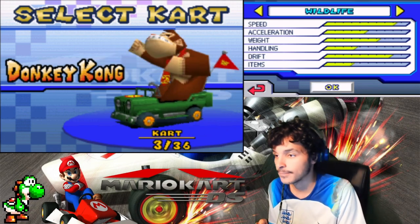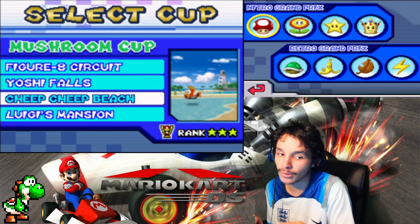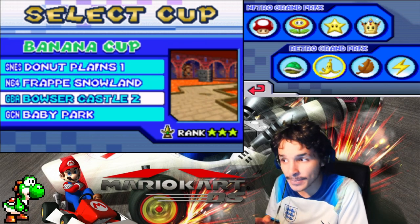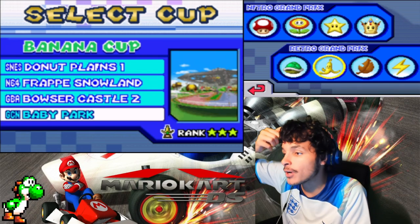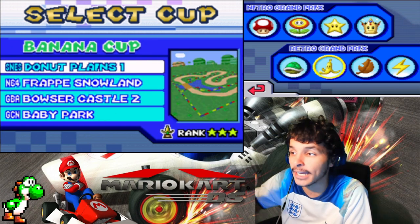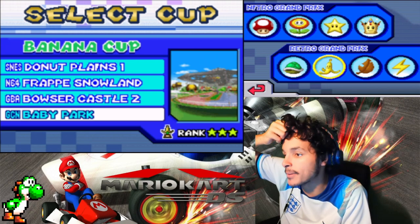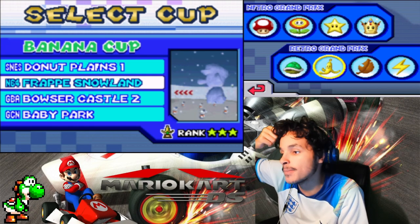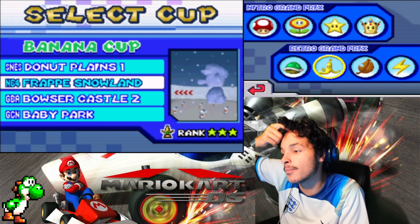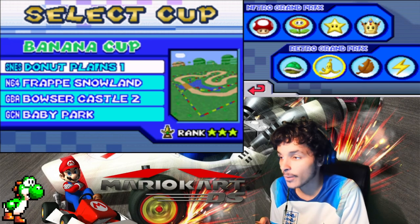We already used the Rambi Rider, so let's use the Wildlife. Whenever DK makes that sound he sounds like Scooby-Doo. He's a monkey, and monkeys love bananas — speaking of bananas, we have the Banana Cup here. Previously we did this with Bowser, now let's do it with DK. These tracks feature SNES Donut Plains 1 from Super Mario Kart, N64 Frappe Snowland from Mario Kart 64, GBA Bowser Castle 2 from Mario Kart Super Circuit, and GCN Baby Park from Mario Kart Double Dash. I like the Double Dash version better, but let's get this going.